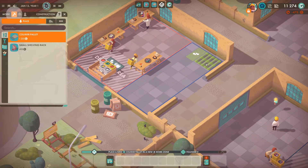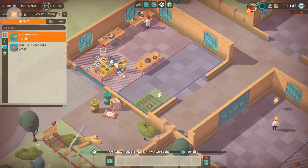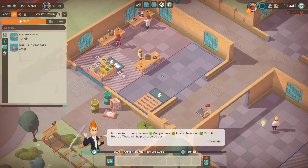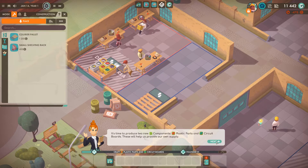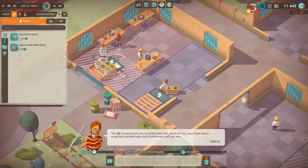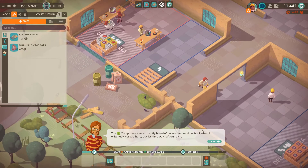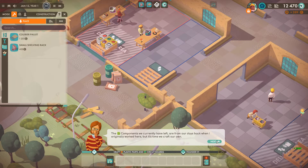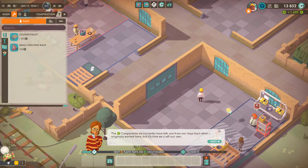It wants us to build — it's starting to produce two new components: plastic parts and circuit boards. These will help us provide our own supply. That's what I did and I just went broke — whoops, wrong one. The components that we currently have left are from our days back when I originally worked here. We craft our own parts.